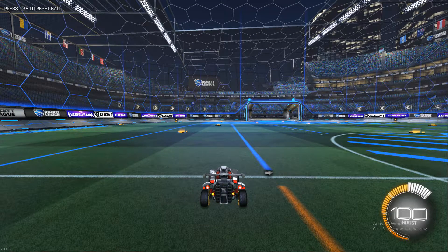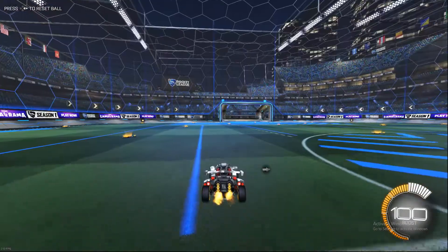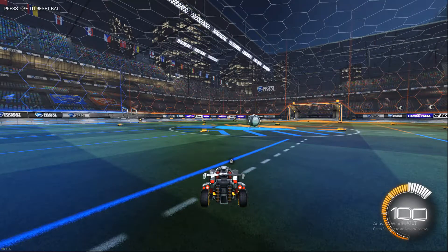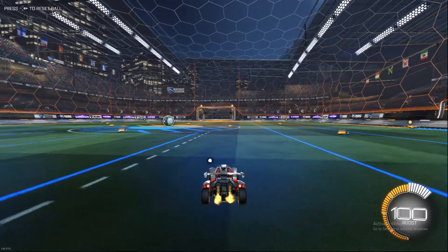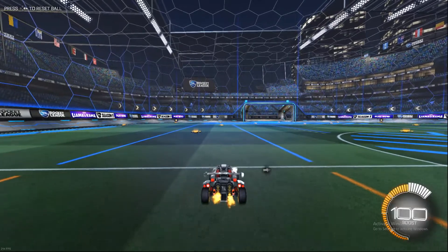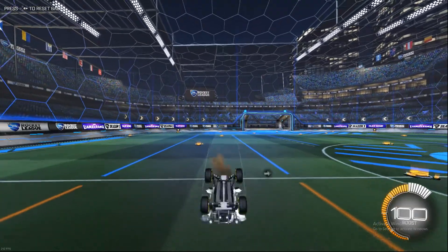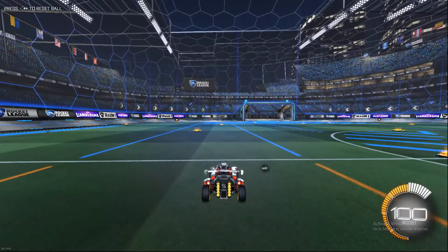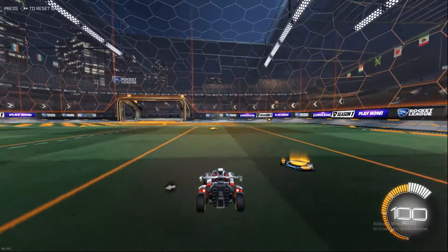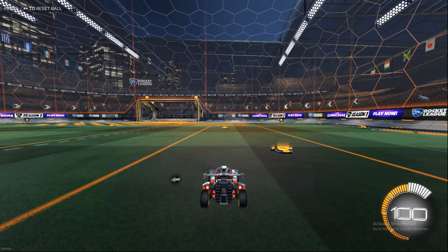Step three is to hold R1 while you're cancelling the flip. The reason I told you to put air roll right on R1 is because it's an automatic air roll — you don't have to move your left stick through it. It's an auto spin. So step one: backflip. Step two: cancel your flip. Step three: do steps one and two together and hold R1.